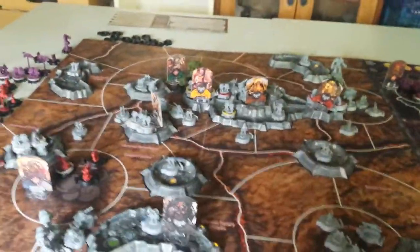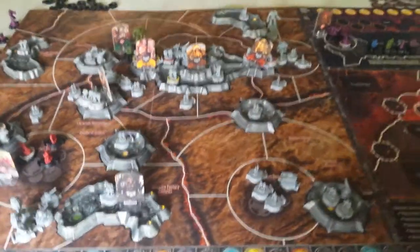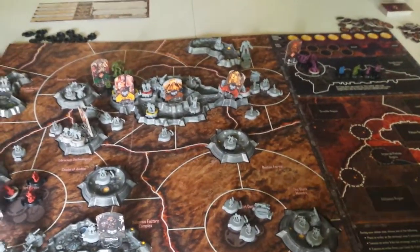You've already started with a couple of Traitor Legions on the board. You've got the Warbook, White Scars, Blood Angels, and Imperial Fists I do believe.